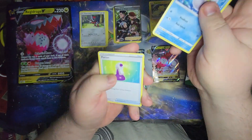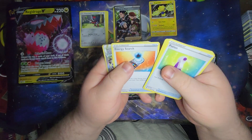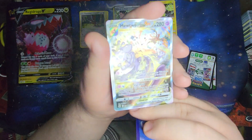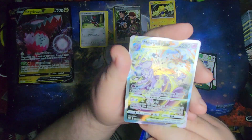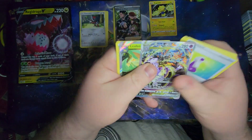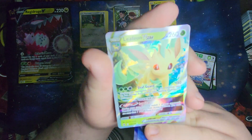Pack three: Seal, Potion, Auron, Corphish, Energy Search, and a Mewtwo V-Star! That's awesome — great hit! I think it's like a $90 card. And a Leafeon V-Star! Double hit!